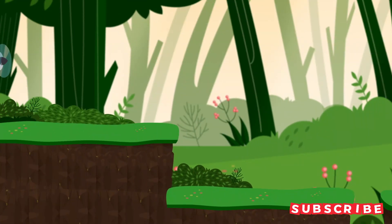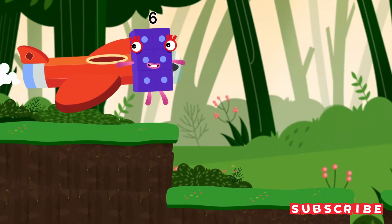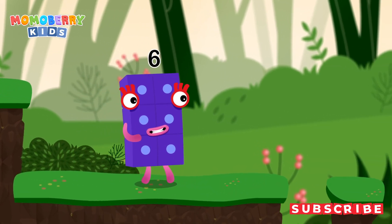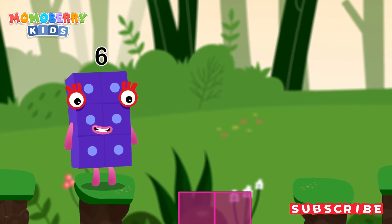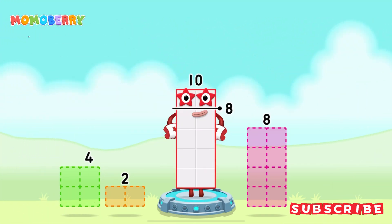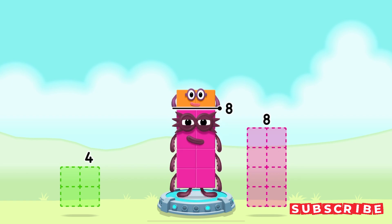It's time for some number magic fun! Can you solve the puzzles and help the number blocks reach the treasure? Take number blocks away from 10 to leave 8. You've solved it! Minus 2 equals 8.